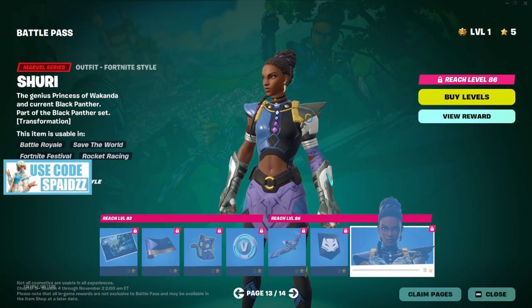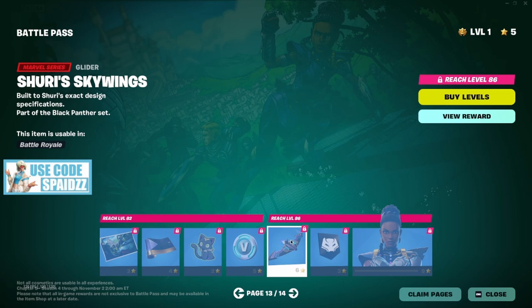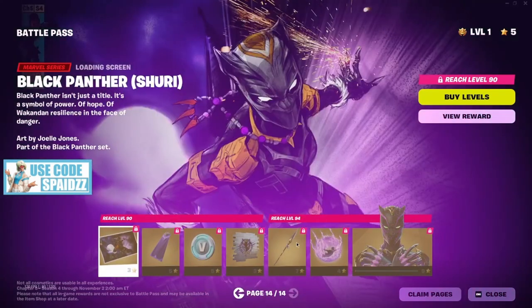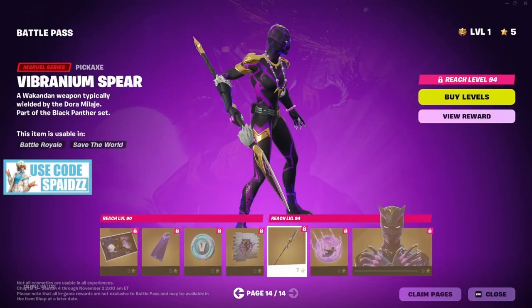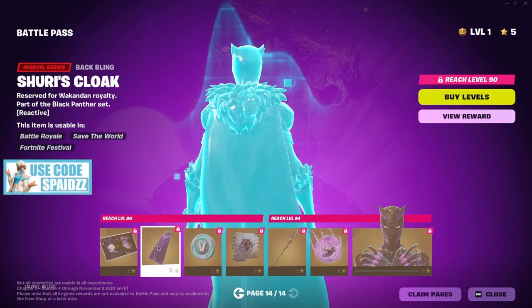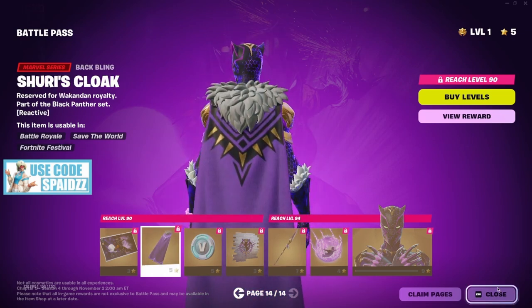We've got the Black Panther stuff — looks like Shuri. She can stand on her glider, which is nice. Her pickaxe is crazy — I love this kind of pickaxe so much. The back bling and everything that comes with her is insane.